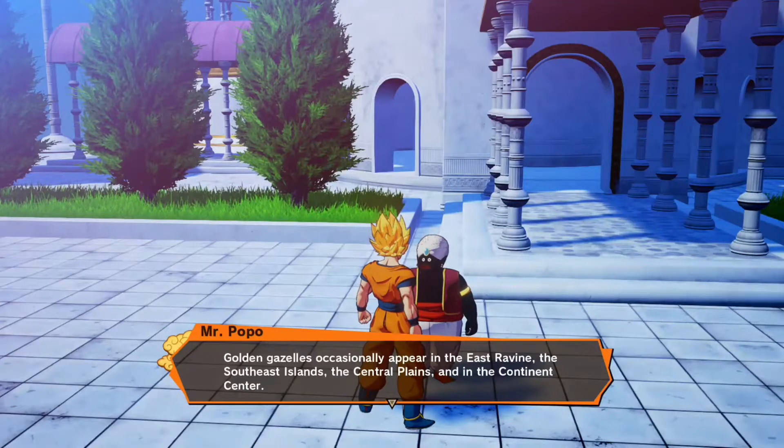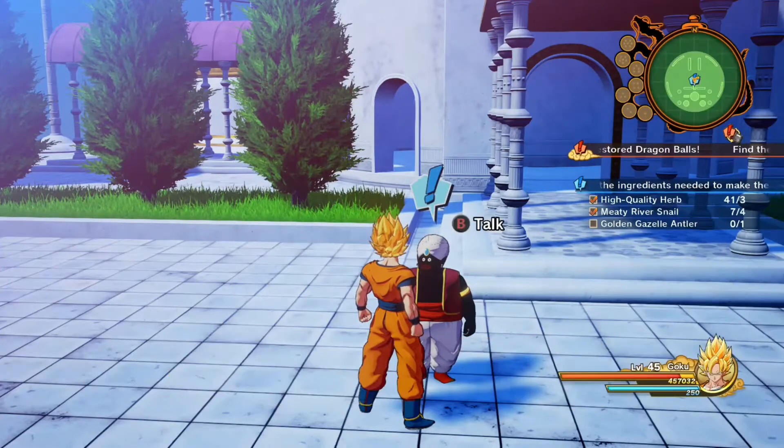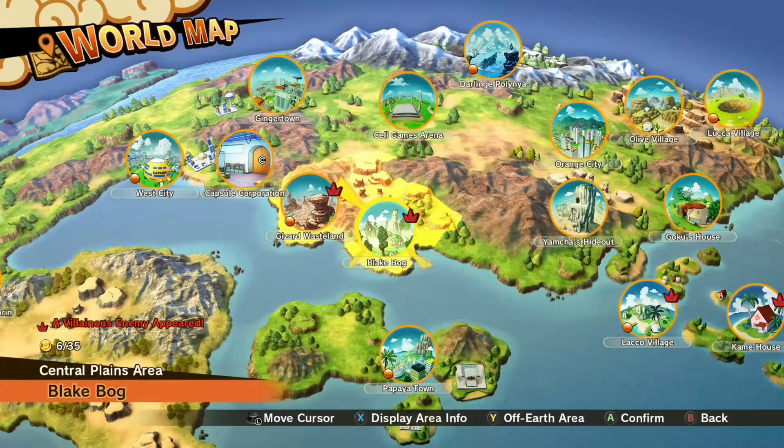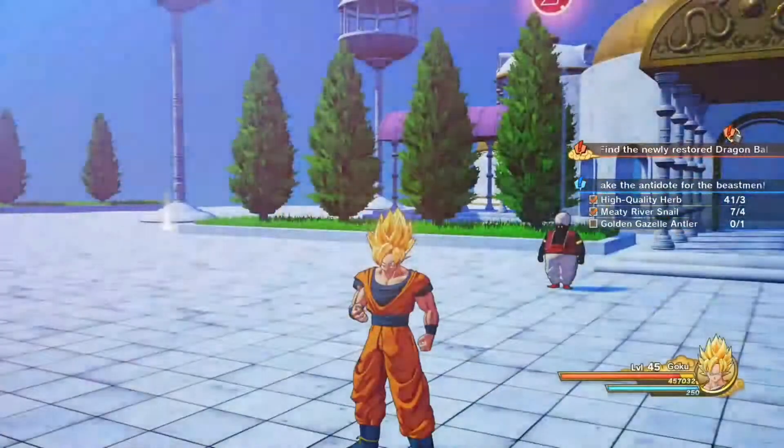Today I'll show you how to find the golden gazelle antler. Mr. Pope is going to give you some areas to find it, but I'm going to show you the best place, the easiest place where you can find it. So you want to go to the world map and right here — the Central Plains area — you go there.